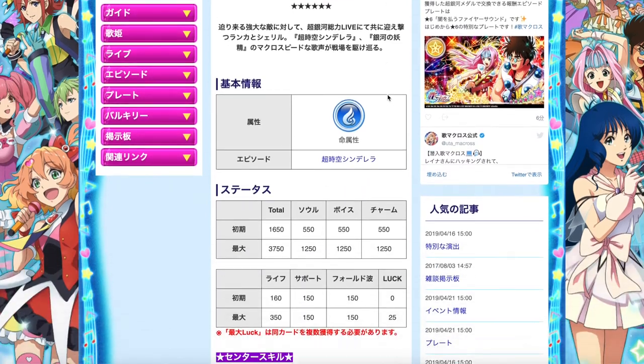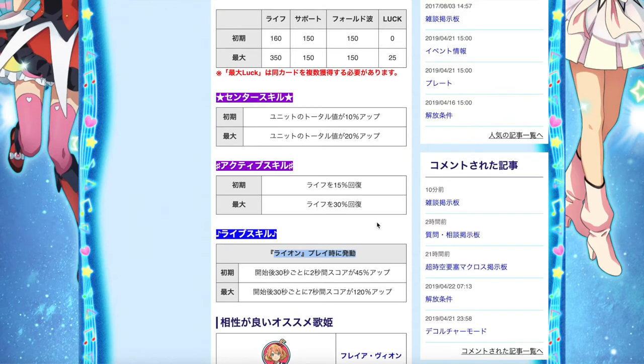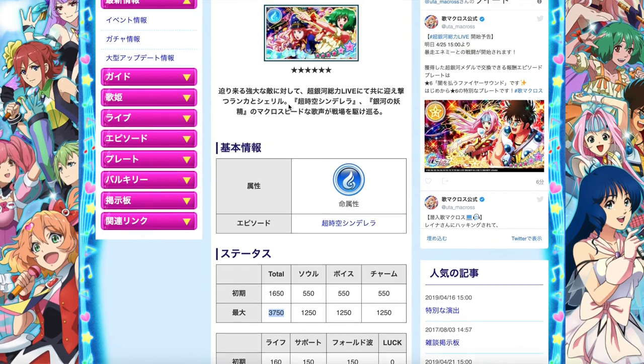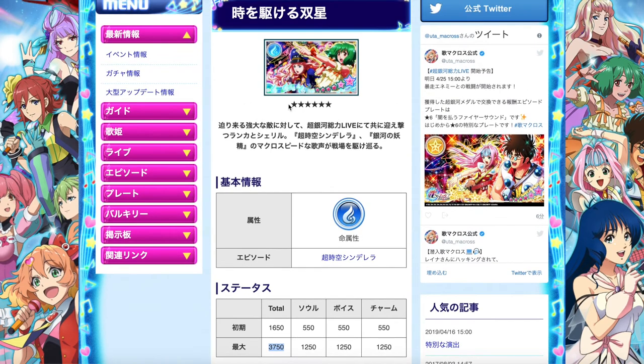Maybe achieving one or two copies of each episode plate if you are a hardcore grinder for the Raid Boss event — plus having them with Luck activated — is going to be a great arsenal in your collection of plates, because the skill's 120% boost is unheard of. That's why they probably need a particular song to activate it. A 3750 stat is the first of its kind; no episode plate has that amount of total stat points, even under the paid gacha itself. For any player out there, I would still recommend attaining one copy of each episode plate.